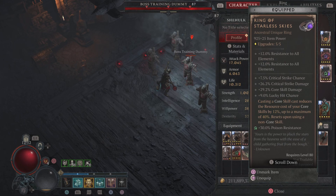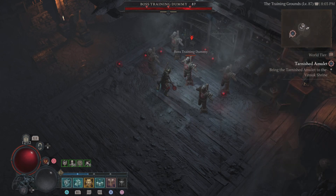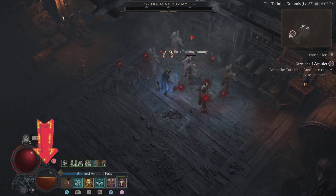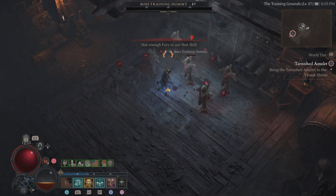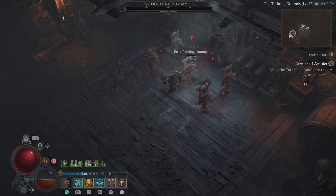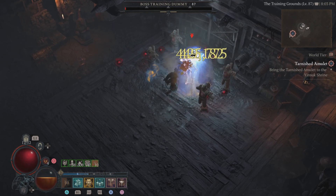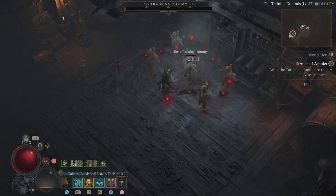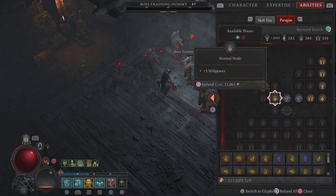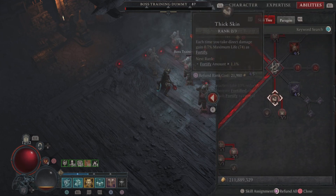After upgrading and ranking the ring up to max, you can see the differences — a bit more overall damage and core skill damage. Focusing on the unique aspect: with Hammer of Ancients I got a little more fury back, but still not quite enough fury for another Hammer of Ancients strike. It's a bit of a yin-and-yang situation — very dependent on your build, and I didn't find a huge difference putting on this uber unique.